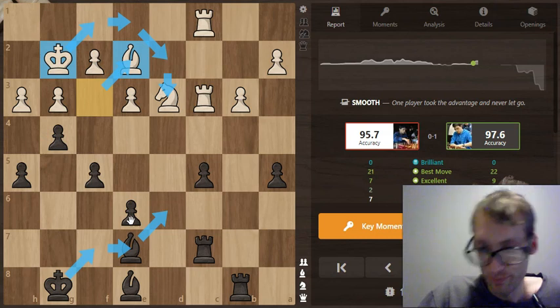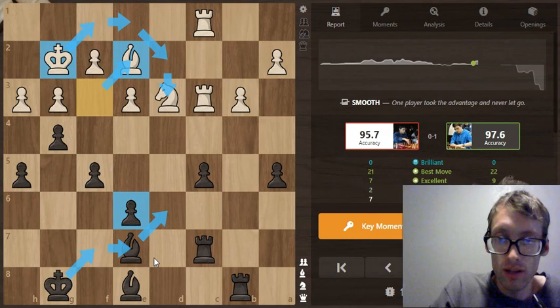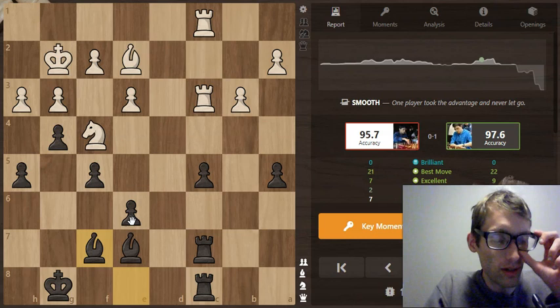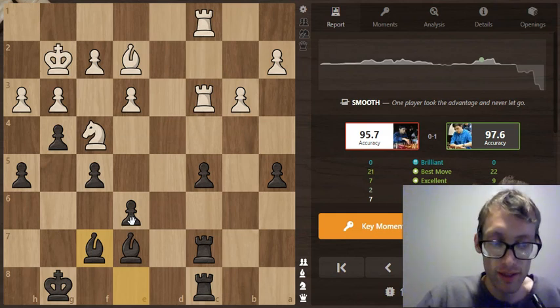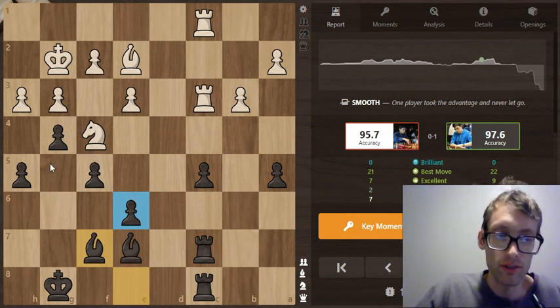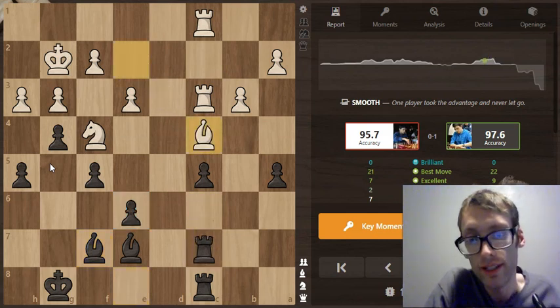The drawback is that this pawn on e6 is now incredibly weak, and we're going to see how white goes after that pawn. This is also really instructive: it's a very good strategic idea to go after the base pawn — the pawn that is supporting the pawn chain, the one furthest back — because that is the weakest link. If you can take this e6 pawn and get rid of it, then the rest of the pawns would fall.